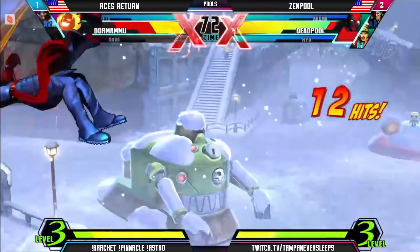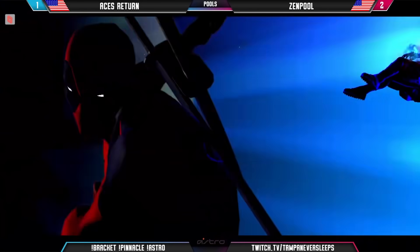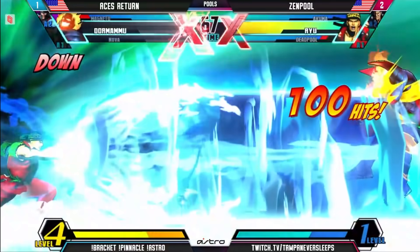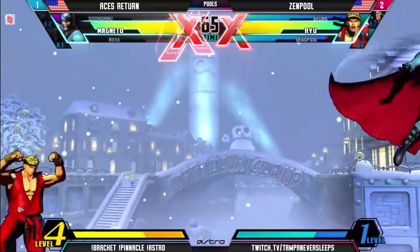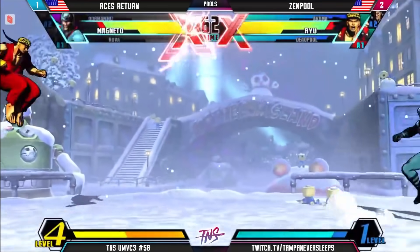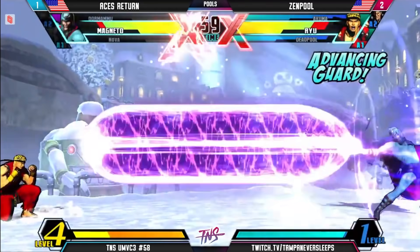Aces hasn't left this corner in quite a while. This is not the type of leaving the corner he wanted to see — losing Dormammu and ending in a mid-screen mixup. Magneto with four meters definitely capable of making this comeback here, especially having that X-Factor intact. The Fireball is trading, not really in Ace's favor here. Got to be careful with that health total. Advancing Guard disrupted.